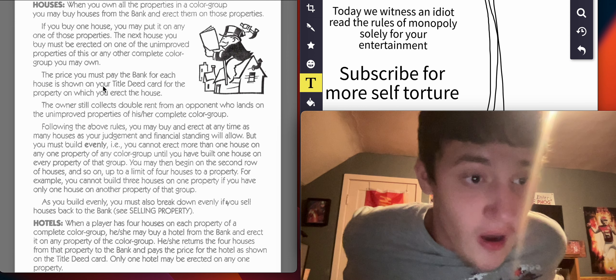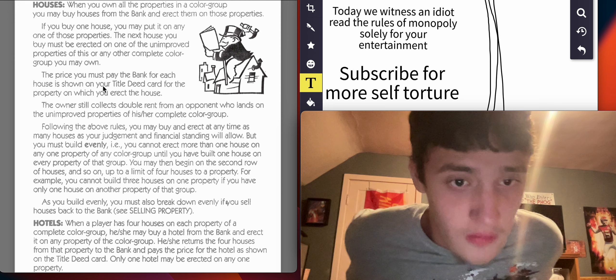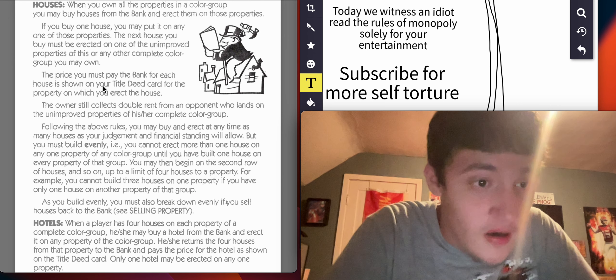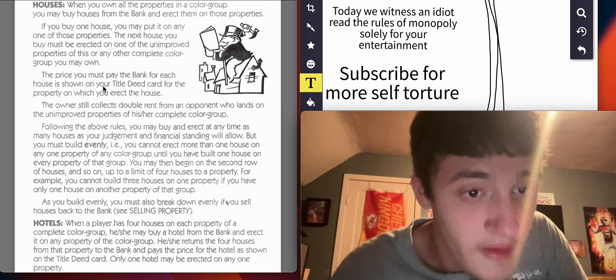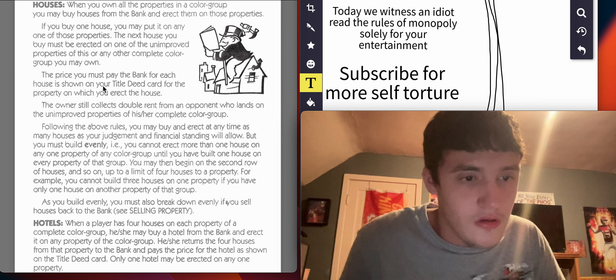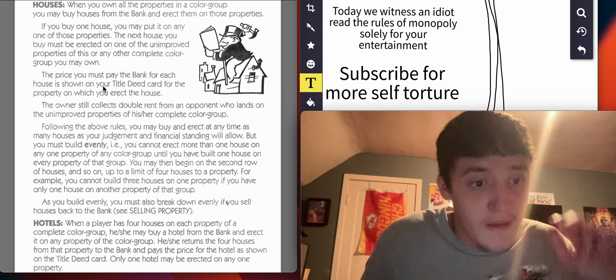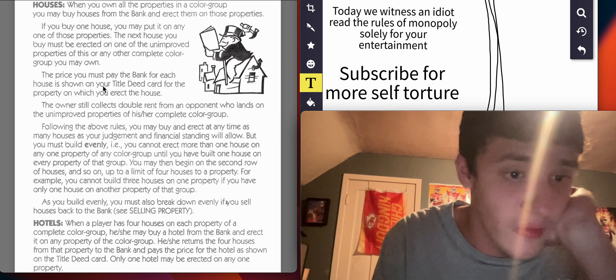Houses: when you own all the properties in a colored group, you may buy houses from the bank and erect them on those properties. If you buy one house, you may put it on any one of those properties. The next house you buy must be erected on one of the unimproved properties of this or any other complete colored group you may own.